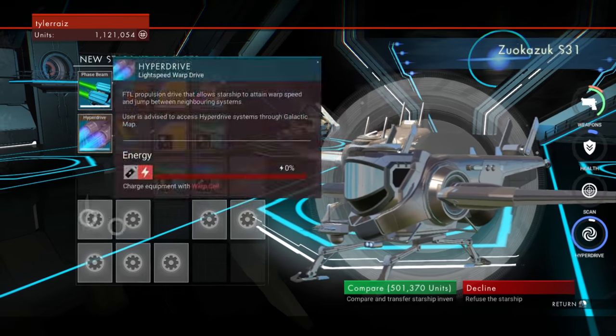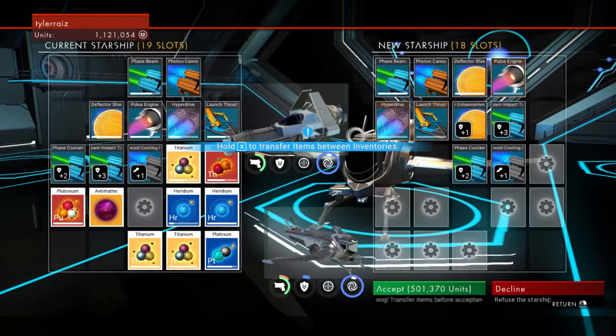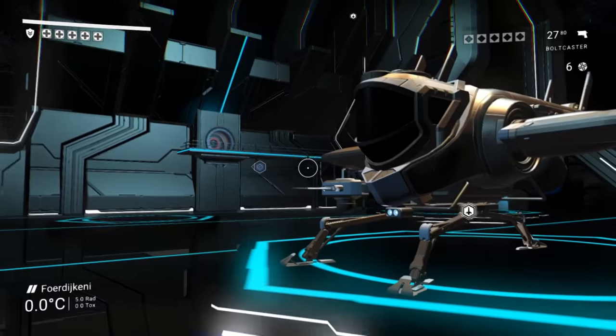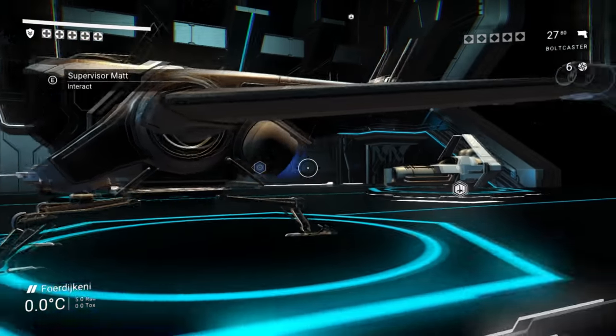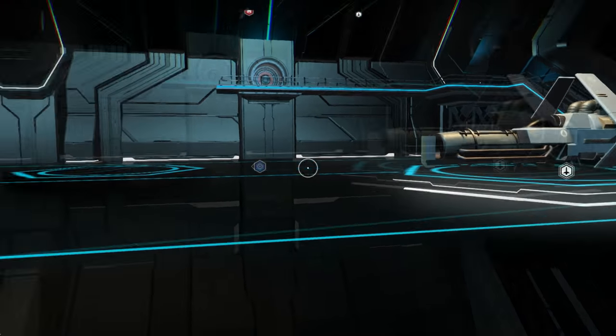Let's take a look at a starship — 18 slots, not great. That ship's design sort of reminds me of the Aurora from Star Citizen, just vaguely.